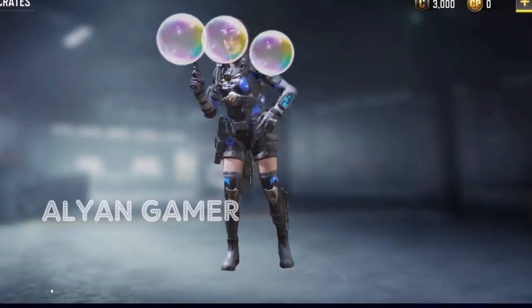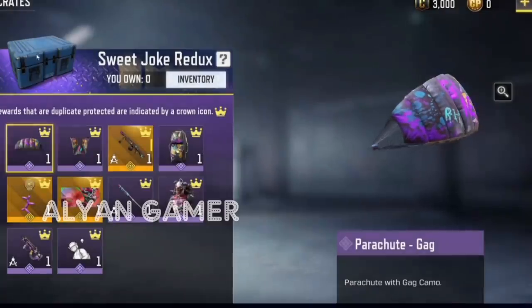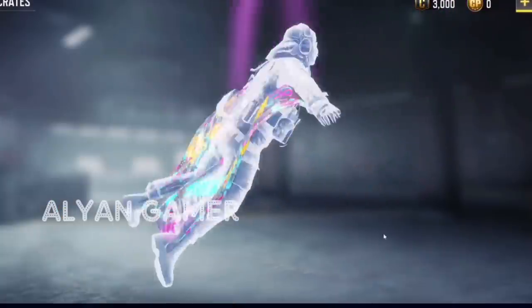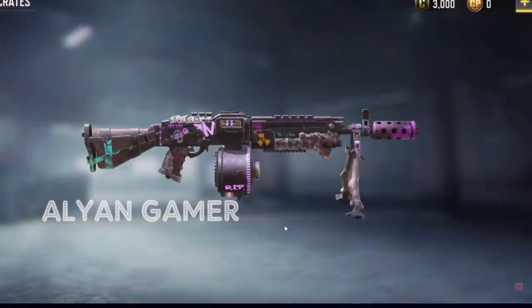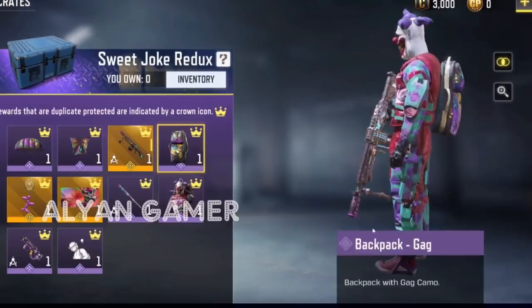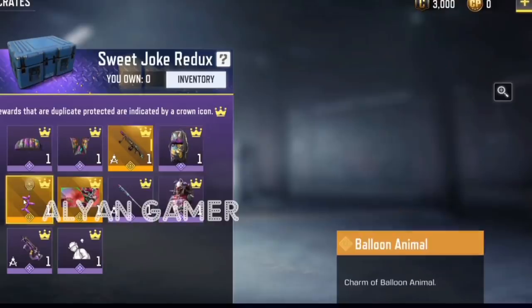Then we have the redux draw of the Sweet Joke draw. First, the Parachute Gag — it's like a graffiti, very colorful parachute. We're also going to have the gag on the actual wingsuit, same thing. We have the return of the RPD Practical Joker skin, quite a nice skin back in the game. We're also going to have the Gag backpack — like a military huge backpack type of style.